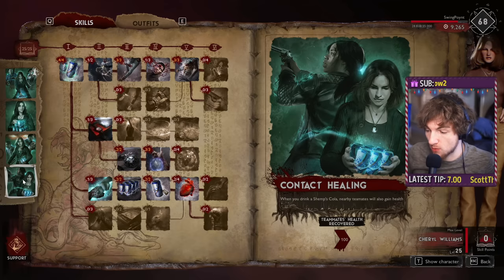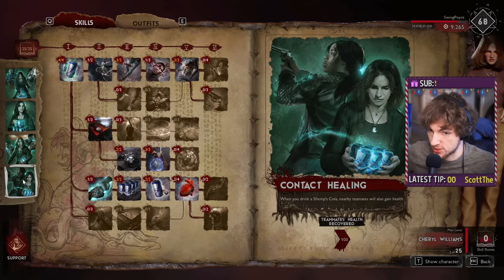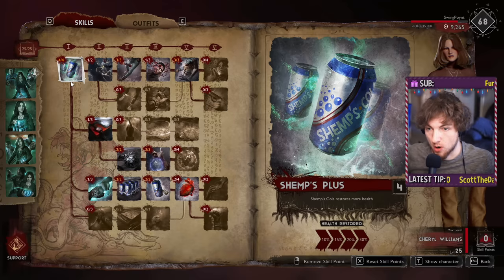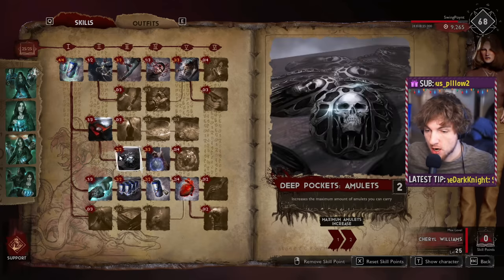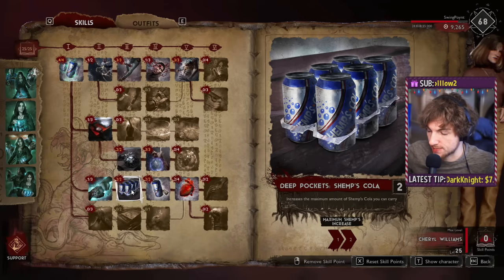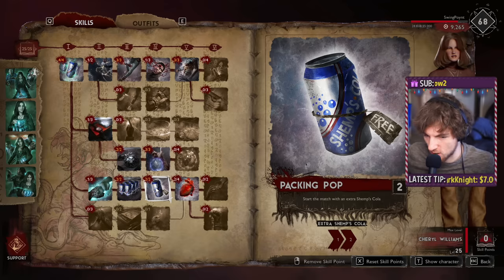In the case of Cheryl, she's going to get even more because of her level 25 skill — about 550 per shimps — and then she can run through the 30% bonus on top of that, healing even more. On the theme of being resource efficient, we're going to take Deep Pockets for our amulets, Deep Pockets for our Shimps Cola, and also Packing Some Pop to start with more Shimps Cola.